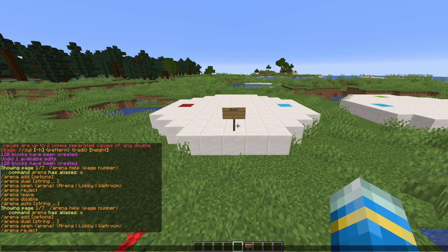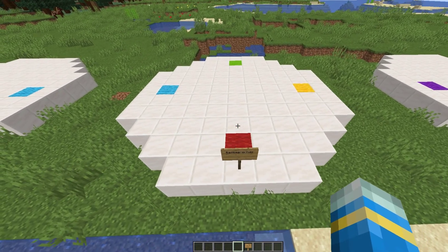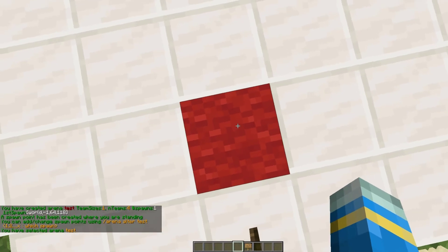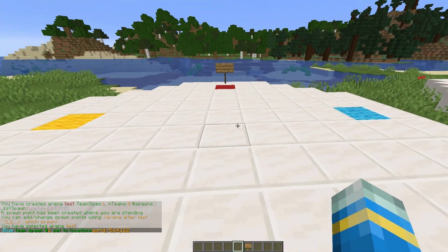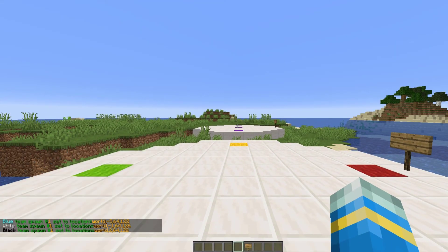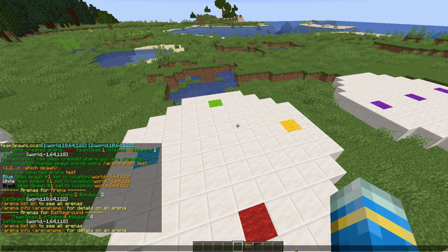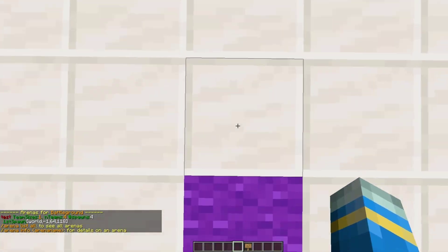There is another type called battlegrounds. This is where up to four teams will fight against each other, which is why I've got four spawn points. The way we do this is /bg create and a name — exactly the same commands but instead of /arena it's /bg. Then we can do /bg alter test and then two, and for the other two spawns we'll do three and then four for the fourth spawn. As you can see, there are four different teams. You can do /bg list to list all of the arenas for battlegrounds.